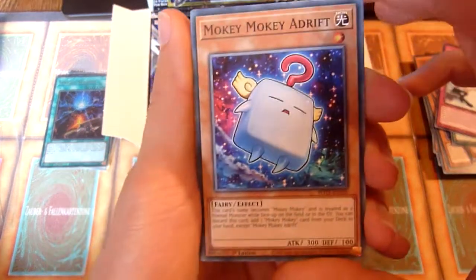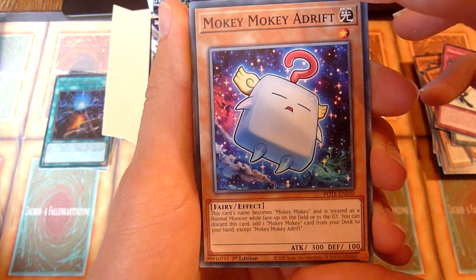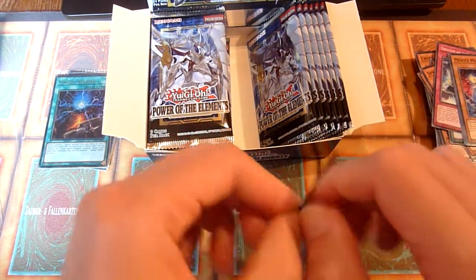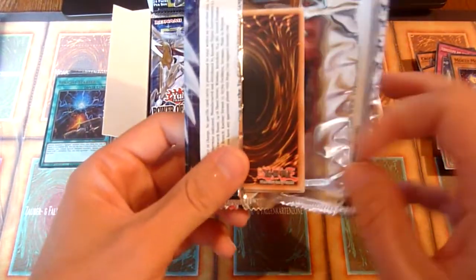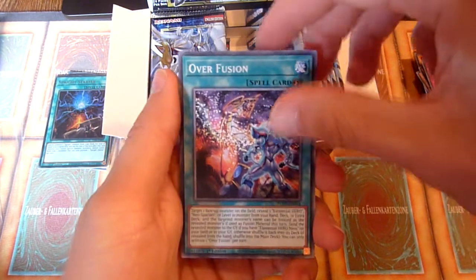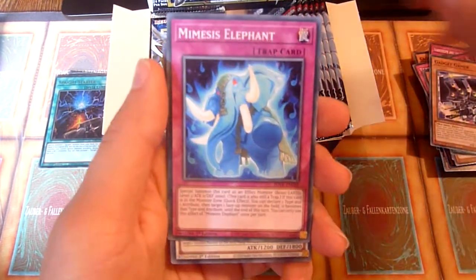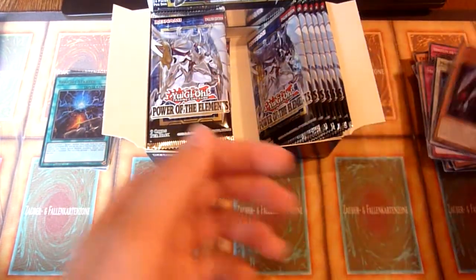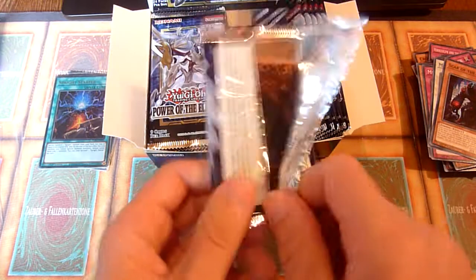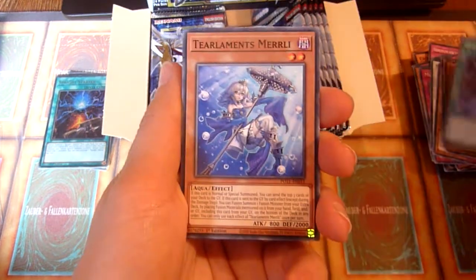Mokey Mokey! There's Mokey Mokey support in here. What does it do? Interesting. Nobody really knows what he's thinking, but sometimes he gets mad — that's his vanilla flavor text, or something like this. Scareclaw Straddle. I hope my camera will last for the whole video, because there's not too much battery left. But I felt like taking the risk — I didn't want to wait any longer to open the packs.